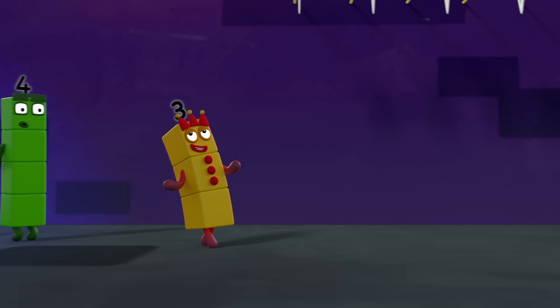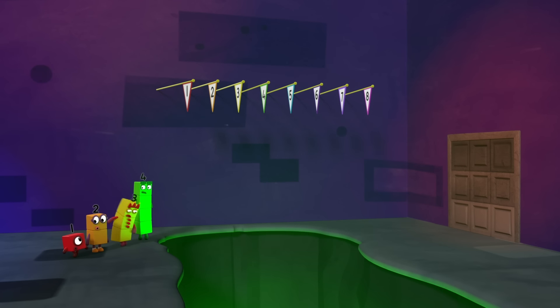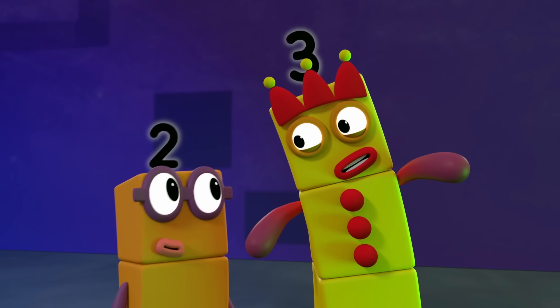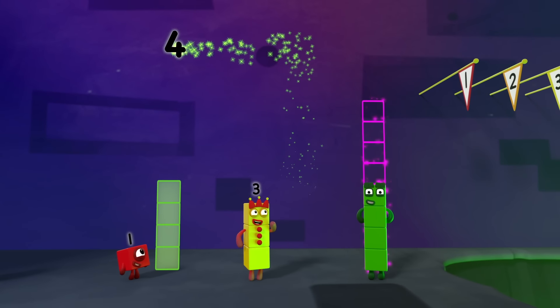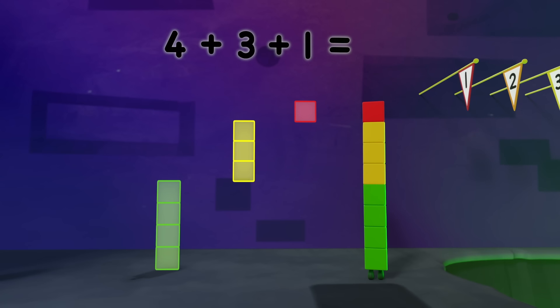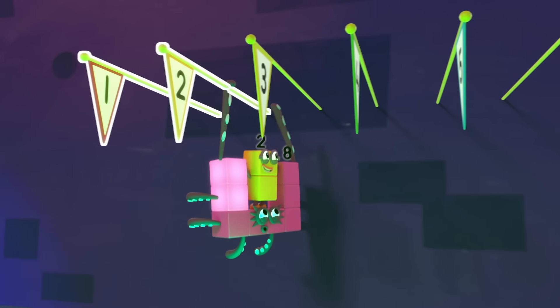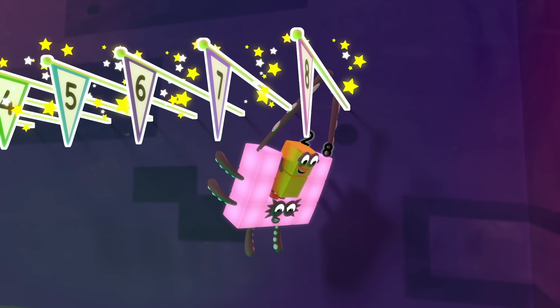We're stuck. We could swing from the flagpoles. We'd need someone with very long arms to stretch that high. Eight. How do we get eight? Four plus three plus one equals eight. Octoblock swing. One, two, three, four, five, six, seven, eight. Swing.